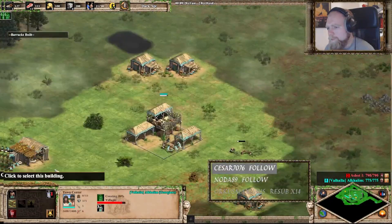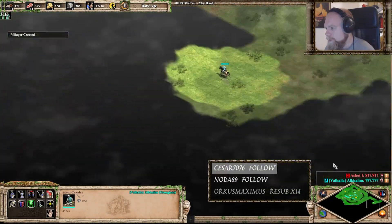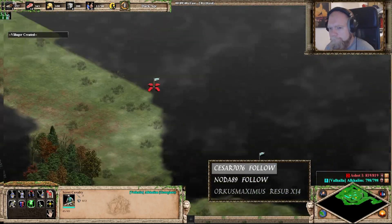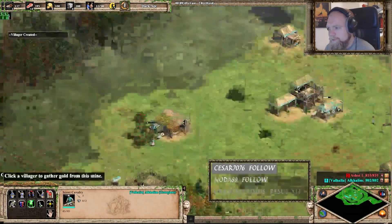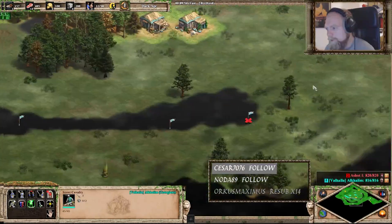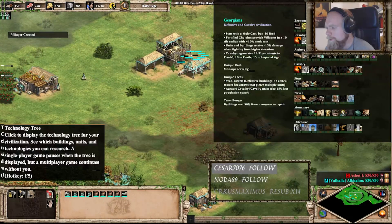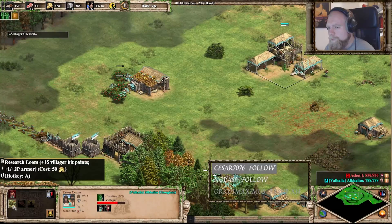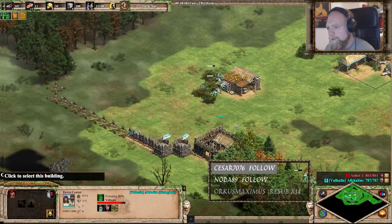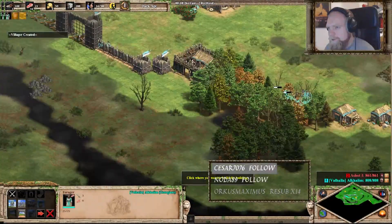Probably still want some wards though. I think I'm still listening to sheep. Like having the fortified churches with the gathering bonus there — it's not a tech, right? It's applied by default. It's just a flat boost of 10% work rate on nearby villagers. That's very, very nice.